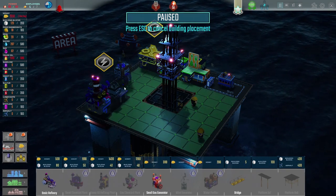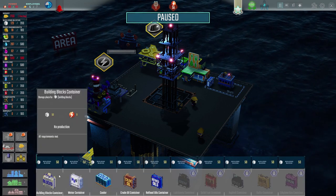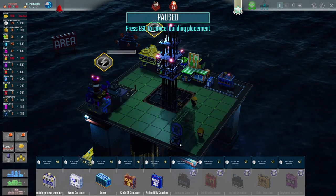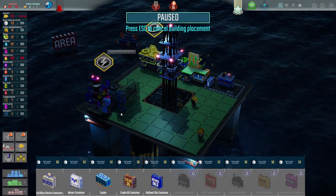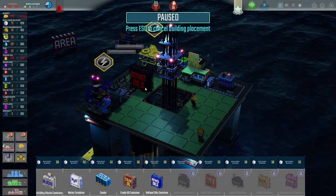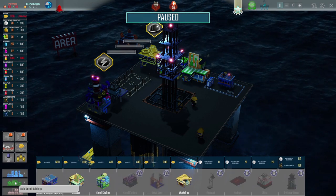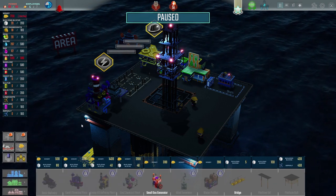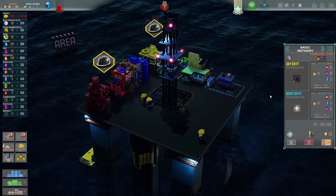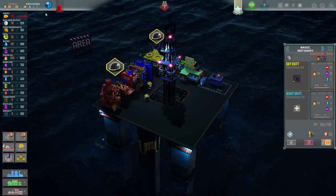Small gas generator - let's put that right next to that thing just there. And then we might also want to build some storage things - a crude oil container would be quite a good thing. Why don't we put that next to that thing just there. And then a refined oils container as well. We are running very low on building blocks. How do we acquire building blocks? I'm not entirely sure. It's nighttime, so nobody's doing anything on the night shift because we've not got people to do that yet.